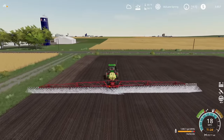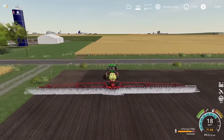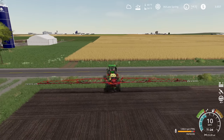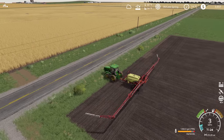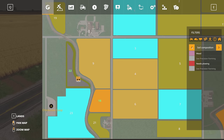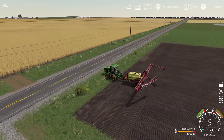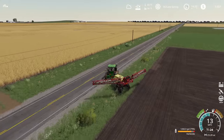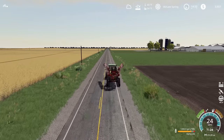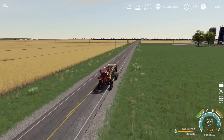Sprayer section control is something we might edit in if we decide to keep this sprayer. This is going to wrap up this field — let's get this thing folded up. I don't think we need to head back up to the yard to top off — we've got just one more field to spray down here. If we look at field 18, it's a fairly small field, so we should have plenty of spray to go knock that out in today's episode. Let's get ourselves down to field 18.